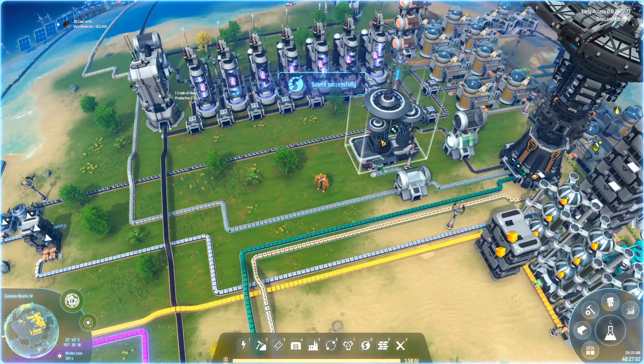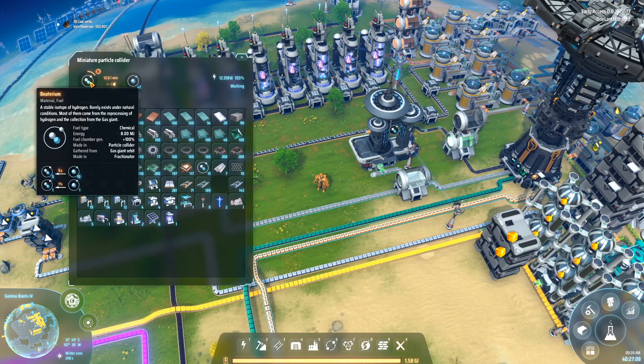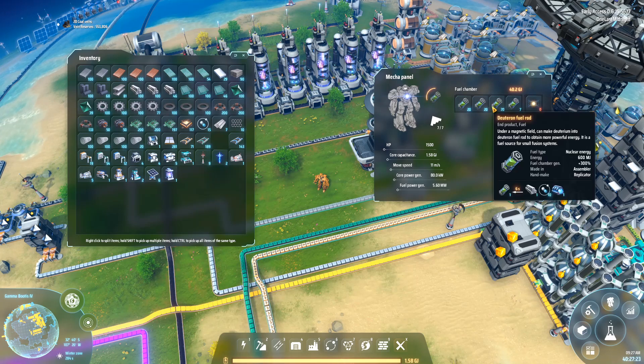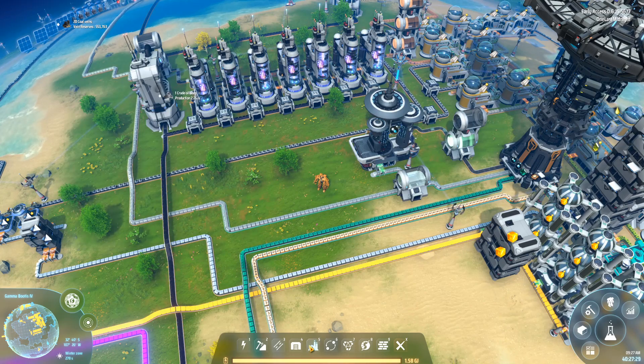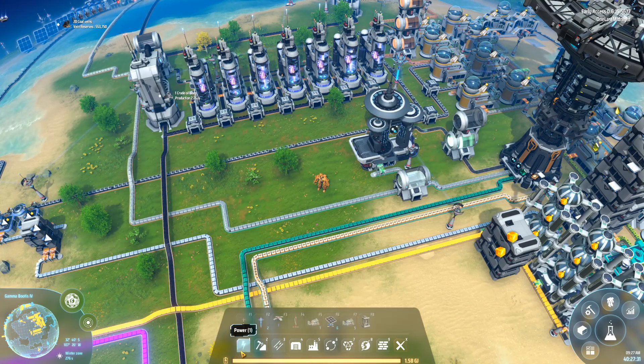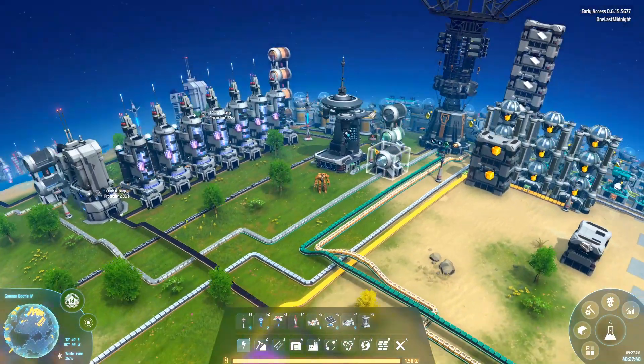You can also use the hydrogen in the miniature particle accelerator to generate deuterium. So when you're at that stage and you want to start making deuterium fuel rods — not only for use in your mecha, but you can also use those deuterium fuel rods in the mini fusion power station. So there are a couple of different uses for the gases.